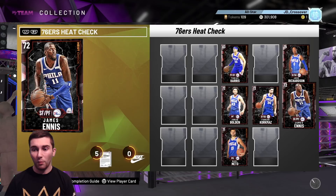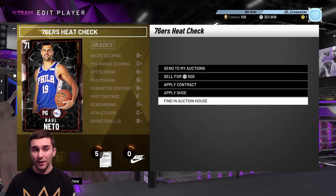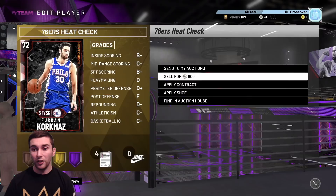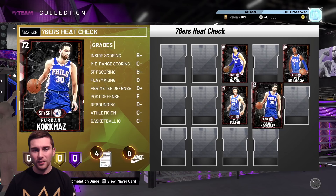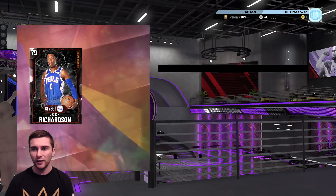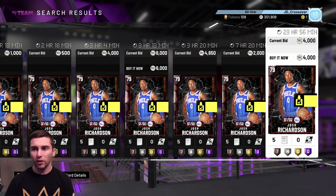We're going to put these guys up since we'll be the only ones with a buy now. Korkmaz is up at like 5k — the price is just crazy. Is this because of the NBA Spotlight Sim sets? Do heat check cards count? I think they probably do, judging by the fact that so many have been bought up. So I'll put all of them on the auction house, listing them all up for 4.9k. If I can get 5k per player, I'm making double my money — I bought them for around 2k.